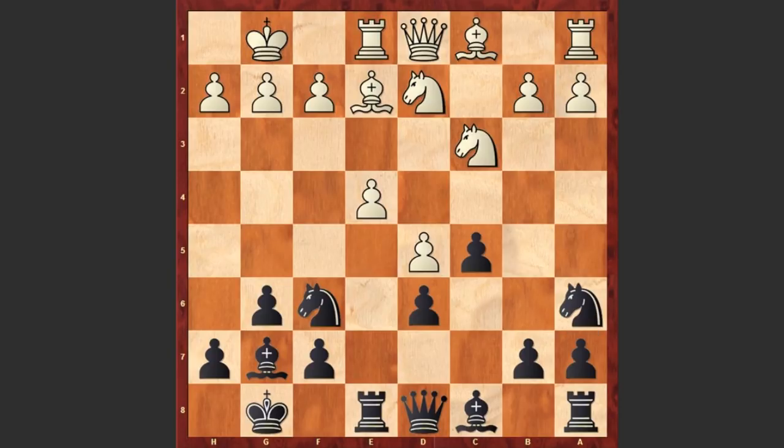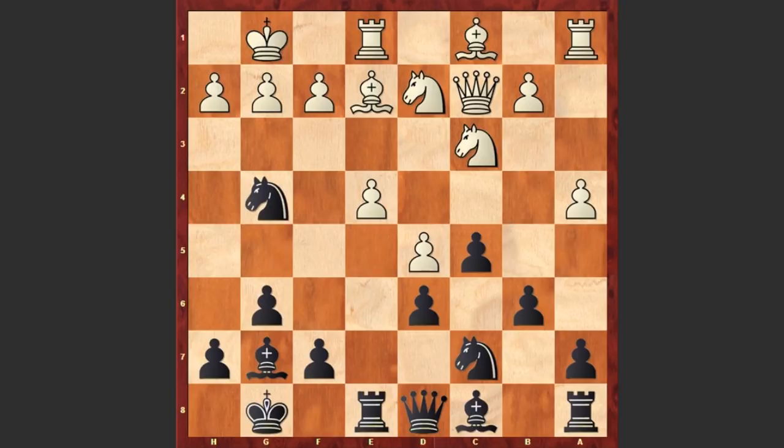Na6 and Re1. Of course, instead of playing Re1, f3 is more popular, which gives more solidity to white's center. But instead after Na6 we see Re1, Nc7, a4 — preventing any possible advancement on the queenside — b6, Qc2, and Ng4.